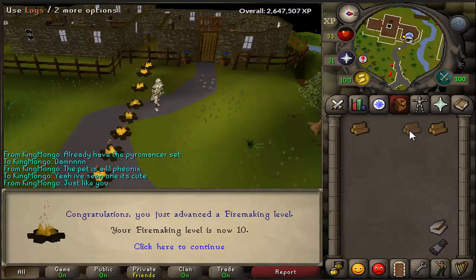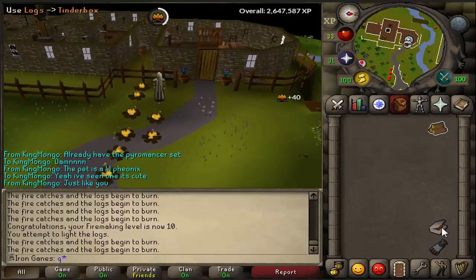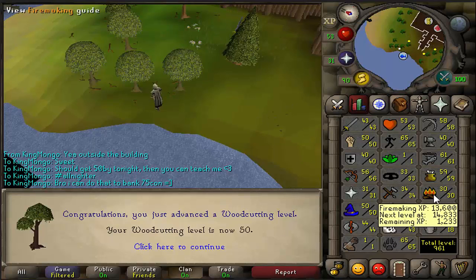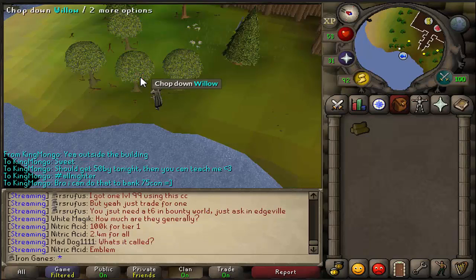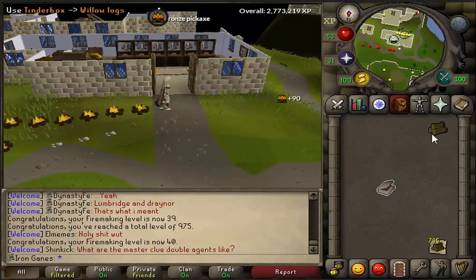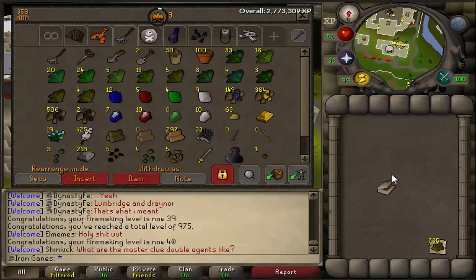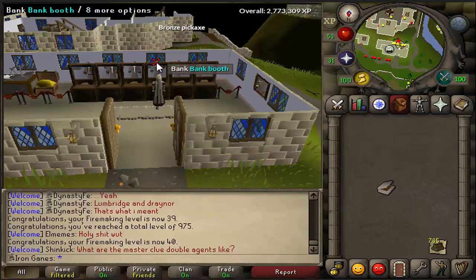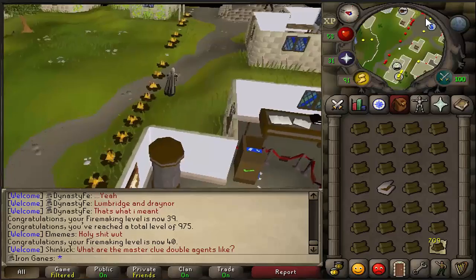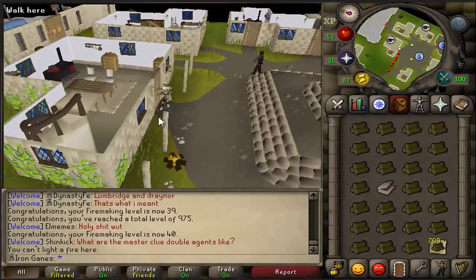Level 10 Firemaking incoming. I'm getting level to do the new mini boss - hopefully we can get some good luck from it. Just got level 50 Woodcutting on our way towards 50 Firemaking. I need 1,000 willow logs and I'm at about 500 right now, so halfway there. Level 40 Firemaking incoming - only 10 more to go. I'm getting around 230k XP an hour at level 70 on my main. Hopefully I can do this because on my main I get hit a lot and use about 2-3 brews a game, which I don't have on this account, so who knows - it might work, it might not.